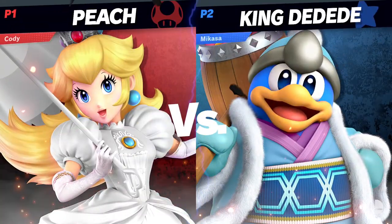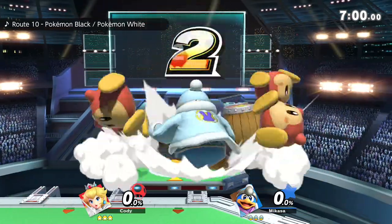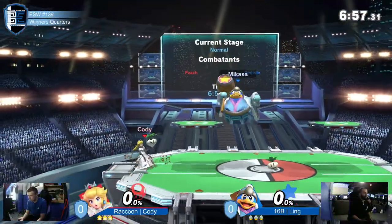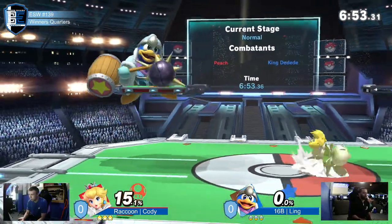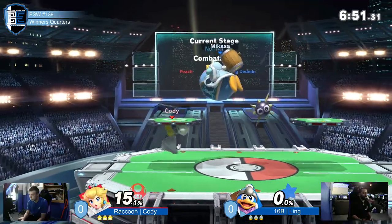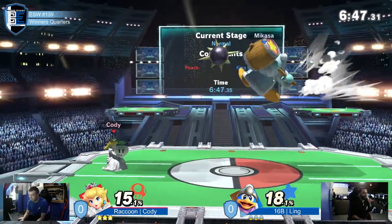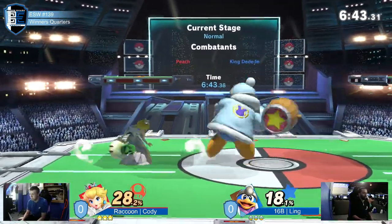These are the picks we were going to see. Now the Peach vs. D2D matchup is not one I'm very familiar with — I can't lie to you, and I don't see it very often. But Peach definitely has the tools to deal with Gordo very effectively and put D2D in situations where D2D really doesn't have a choice other than to take damage.